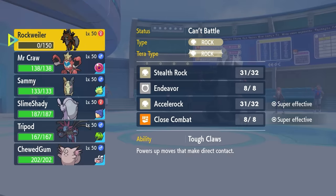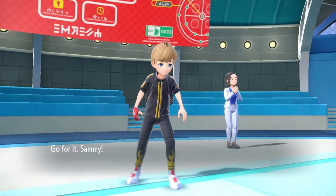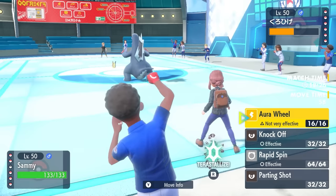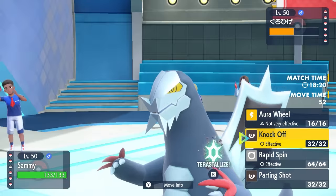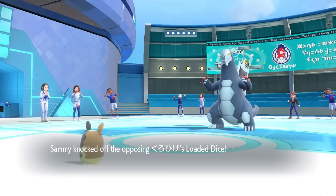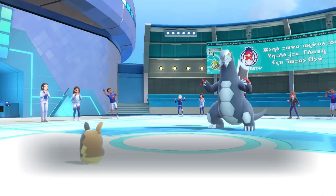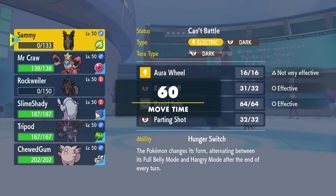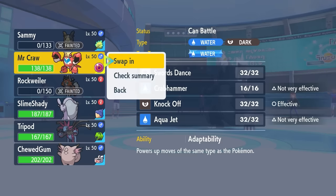I switch into Morpeko. The little adorable painted-on-tail boy is out here, and I'm debating whether Knock Off actually kills here — that could be bad if it doesn't. But we're letting the little hamster go for it. And it does not kill it, as they did have Loaded Dice. This allows them to finish me off with Earthquake, and Morpeko came in disappointed and is now dead. I'm just a dead hamster.